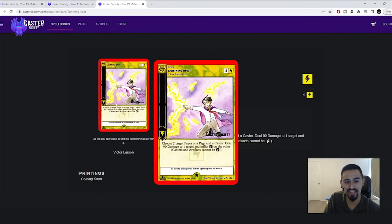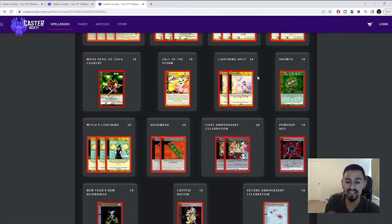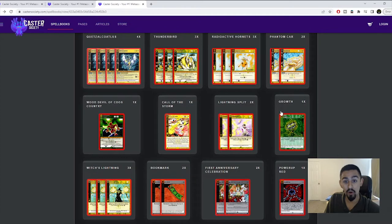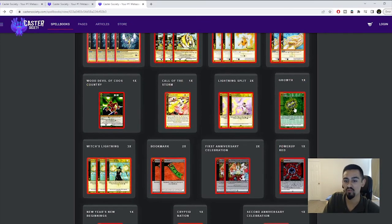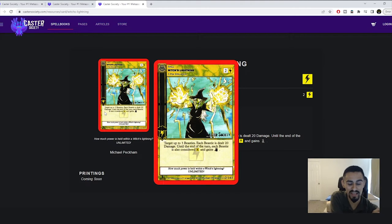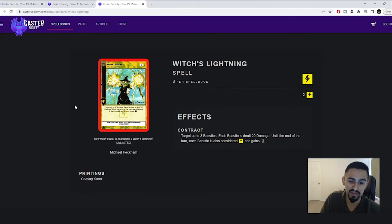He's main decking Second Anniversary Celebration to stop First Anniversary, Krypton Nation, and other neutral spells — there are a lot of good neutral spells you can stop. He's also main decking two copies of Lightning Split, which deals 90 damage — destroys Quetzalcoatlus in one hit, destroys President Nightcrawlers in the cosmic matchup, and destroys Flatwoods Monster. 90 damage is nothing to laugh at, and it only costs lightning aura, so you don't need to run prisms or splash fire cards and have dead cards.